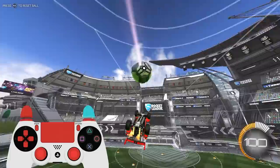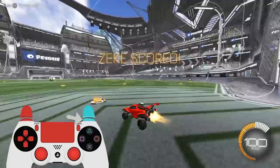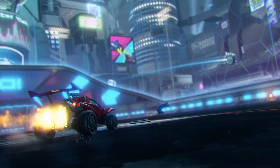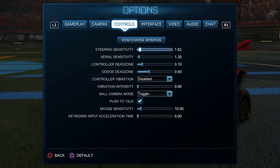Your right thumb controls your jump, your ball cam, and your camera. Your right index finger controls your boost. Your right middle controls your accelerate. Left index is air roll and power slide, left middle is reverse, and your left thumb controls the stick. For dead zone and sensitivities, this is really the only time I'm going to mention it, because it doesn't really matter. I'd recommend 0.1 dead zone to start — if you want higher or lower, do so. Same with the sensitivity. Bump it up high, try it out. If you don't like it, you don't have to follow it. Just find one that you like.